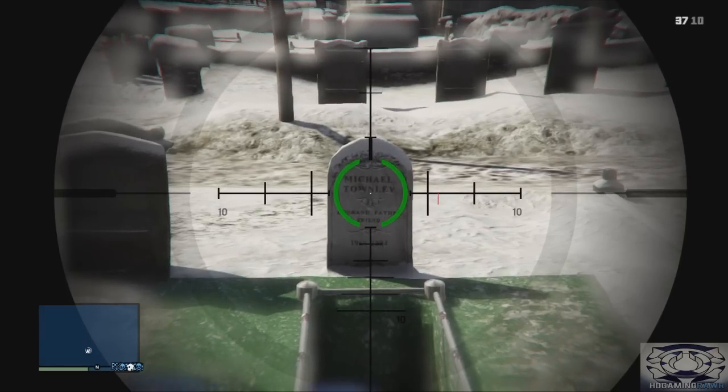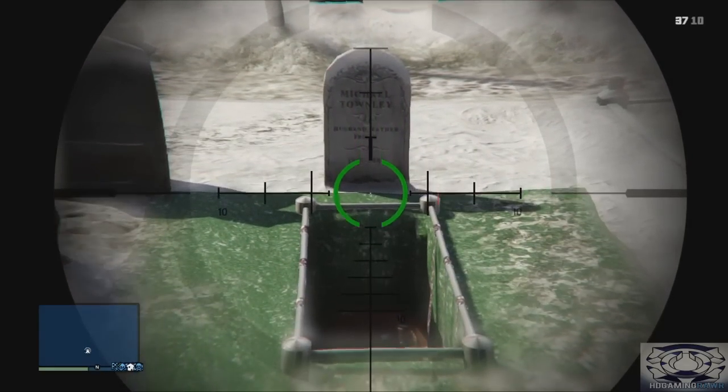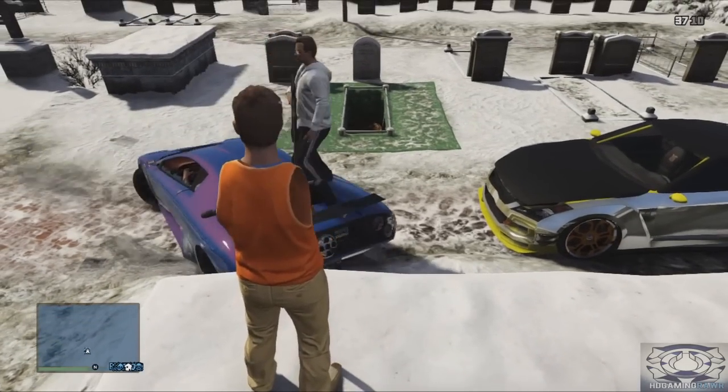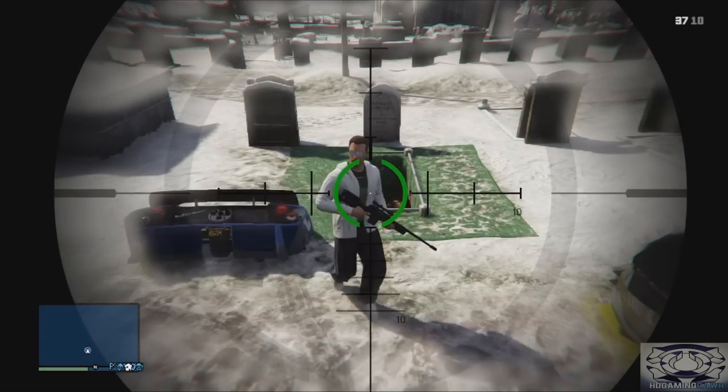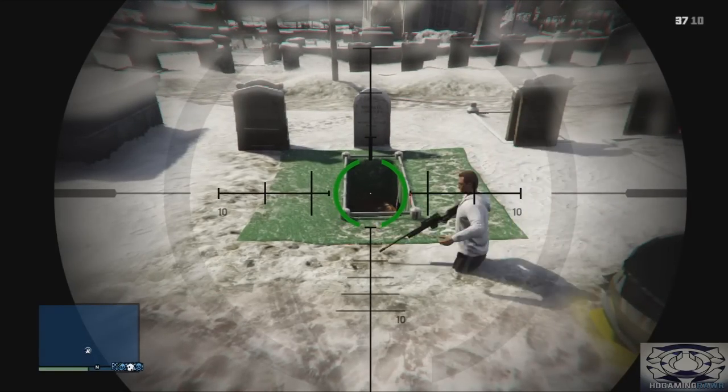As you can see, it says 'husband, father and friend.' This was found by one of my good friends, so thank you mate for showing me this. You can just drive your car straight into his grave and you go underneath the map.